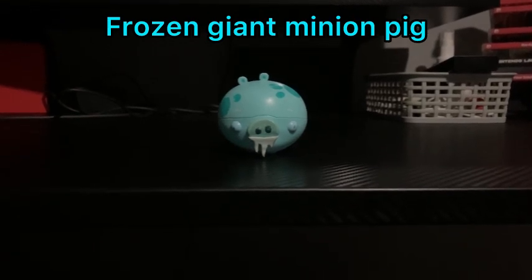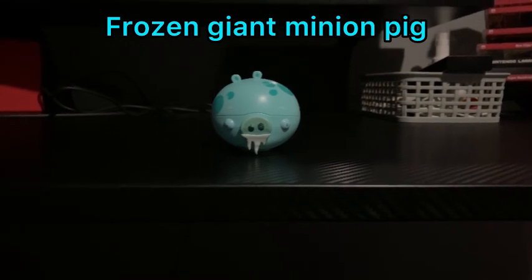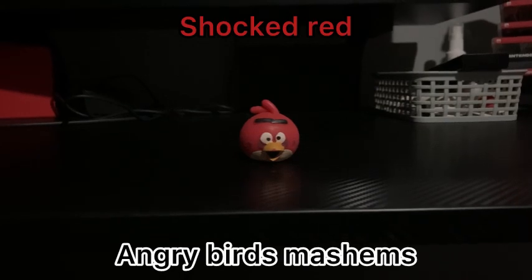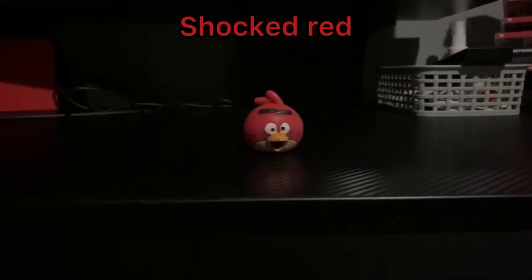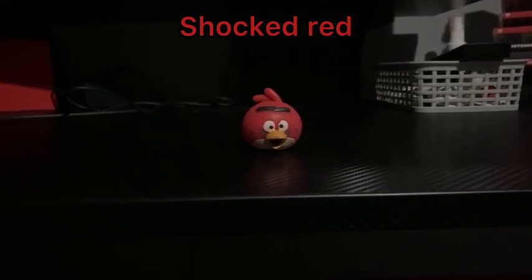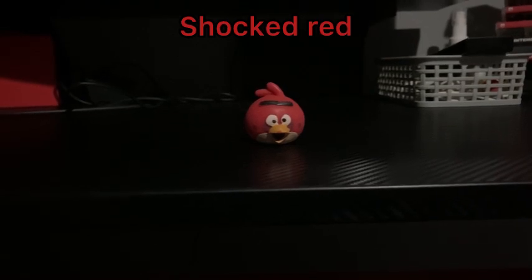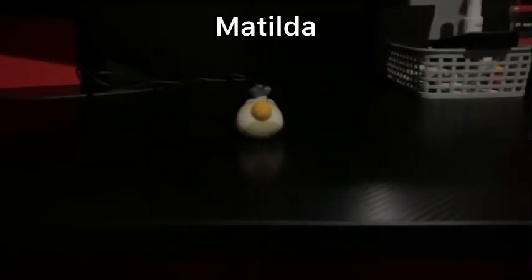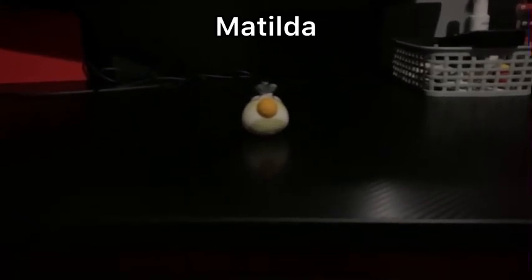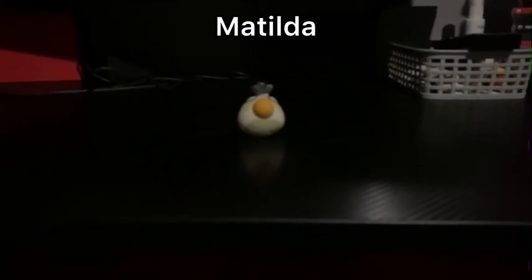Now we move on to Mashems - pigs and birds. The first Mashem is Shocked Red Bird - I do have another one somewhere but right now I have one of him as you see. The next bird is Matilda - as you see she isn't standing straight, and I do have another one of her somewhere as well.